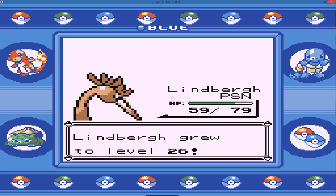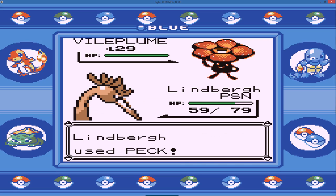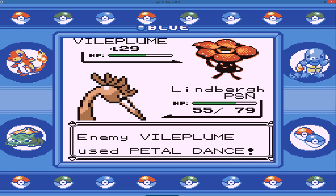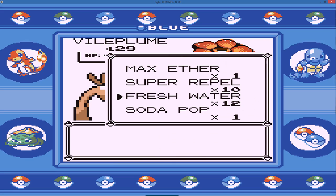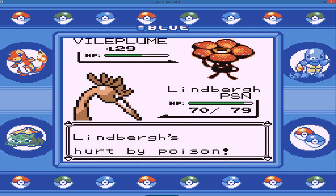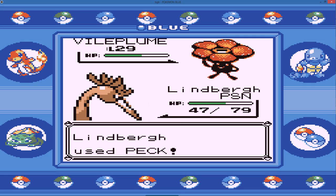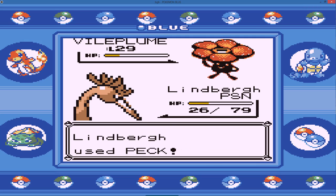Lindbergh is taking care of the Vileplume. It goes for Petal Dance - the strongest Grass move I believe in this game. That does a ridiculous amount of damage, like 40! Get healed, Lindbergh. Go for another Peck - one more should take it out. And down goes the Vileplume!